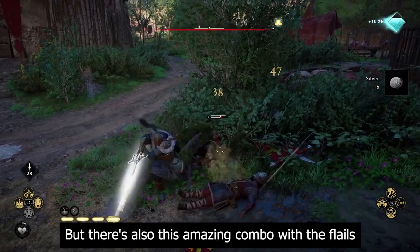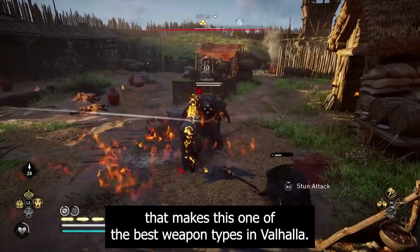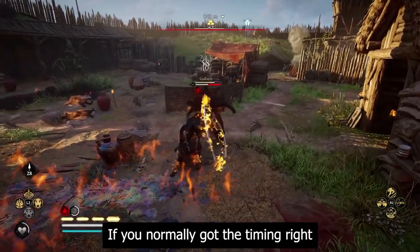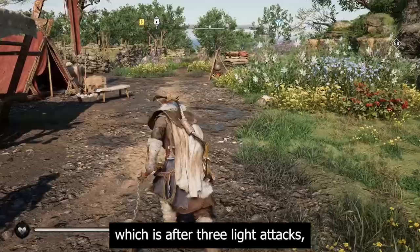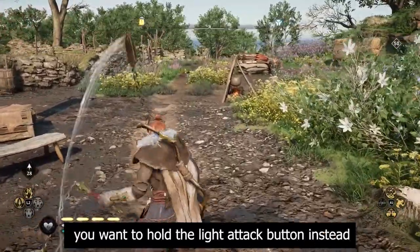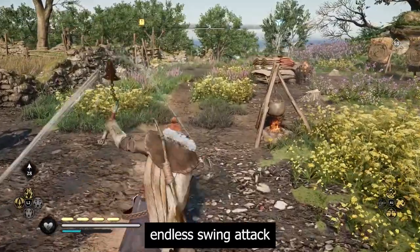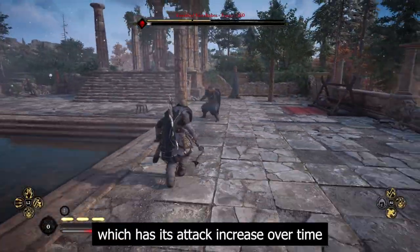There's also an amazing combo with the flails that makes this one of the best weapon types in Valhalla. If you get the timing right while using two of them — after three light attacks, hold the light attack button during that animation — you will do an almost endless swing attack which has its damage increase over time.